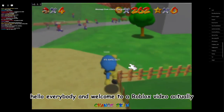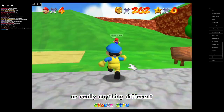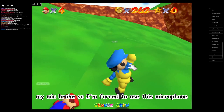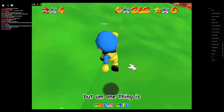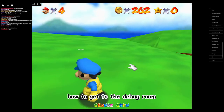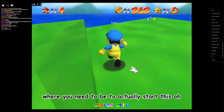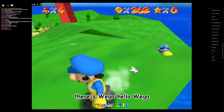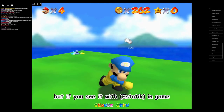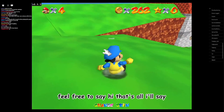Hello everybody and welcome to a Roblox video, actually instead of a VR video this time. Ignore the bad mic quality — my mic broke so I'm forced to use this microphone. I'm going to be showing you on Super Bagel how to get to the debug room. Oh, there's Wiga — hello Wiga! If you see my skin in game, my skin ID is public, but if you see it with a static with a K in game, feel free to say hi.